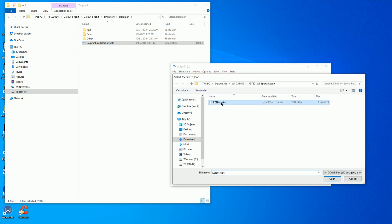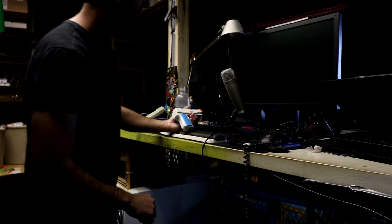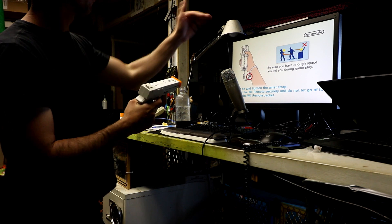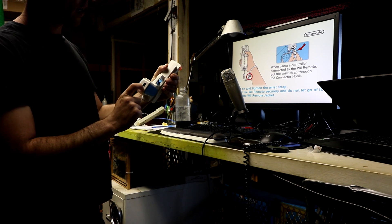It looks like we're good to go. Let's start with House of the Dead. Make sure you click it — it'll pair up in Wii mode. We've got our Wii remote, and there is an option for a nunchuck as well.